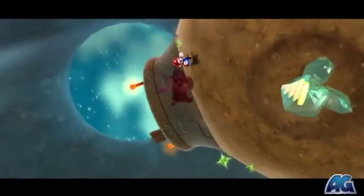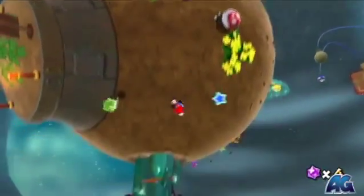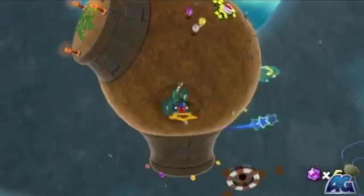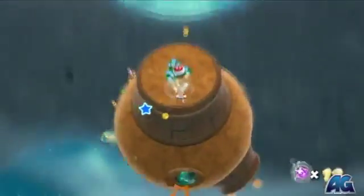Once you jump off this platform, a couple of Shadow Marios are gonna spawn. All you gotta do is run to the bottom of this planet and break the ice surrounding the launch star, and they'll disappear and you'll be able to head to the top of this galaxy.